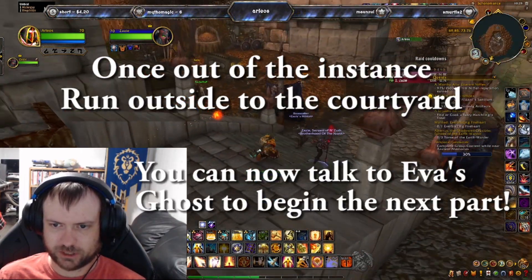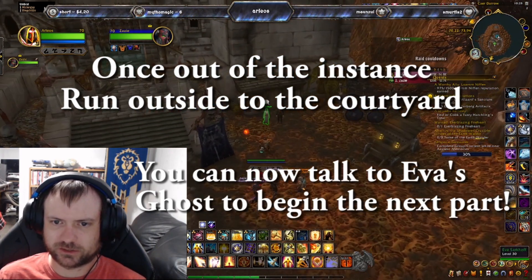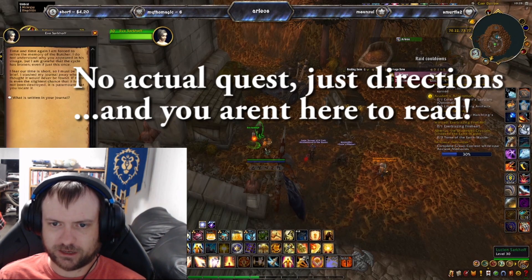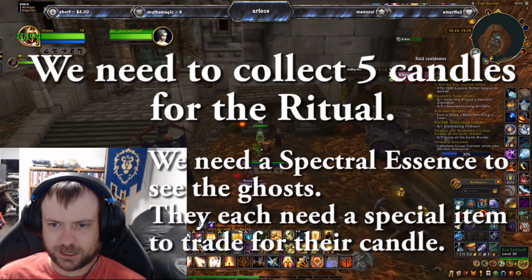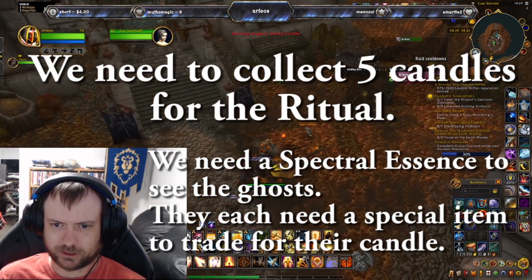We are out of the instance now and heading just outside to the left. You can talk to Eva's ghost and she's going to tell you what to do for the next part. This is old school — it's not actually a quest; she just tells you what needs to be done. We actually just have to go collect five candles, and in order for the ghosts to give us candles, we have to collect a bunch of different things for them. We also need a spectral essence to be able to see the ghosts.